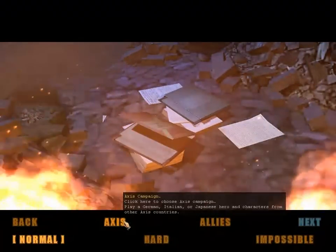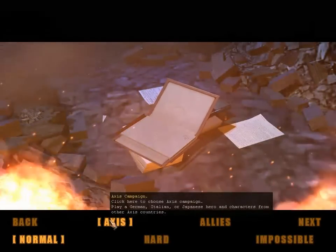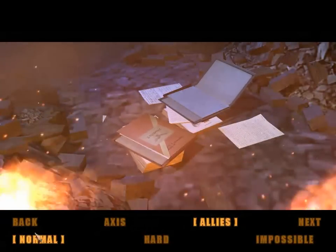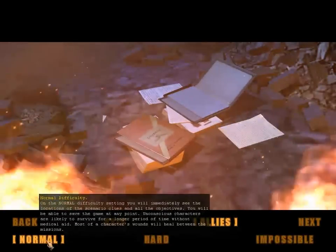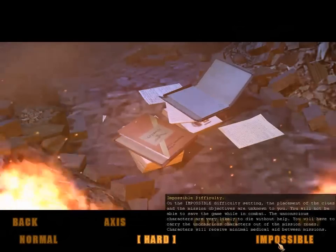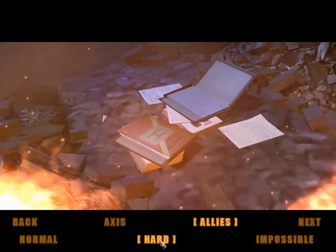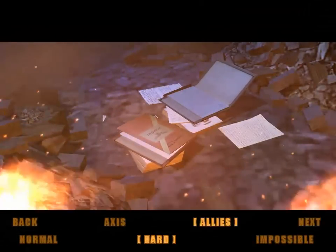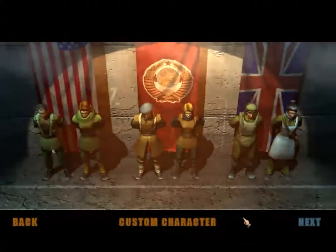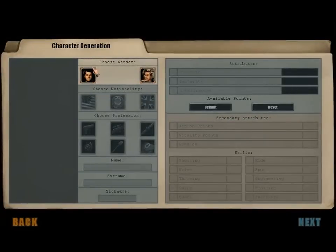So let's see where we're going. The axis — you can play as a German, Italian, or Japanese hero — but no, we are playing the Allies because we want to be British. Anyway, normal setting... actually, screw it, we're playing on hard. I actually find hard to be slightly harder than impossible in some instances. Usually impossible would just decimate you, but the beginning tends to be a bit harder on hard. The end game on impossible — you take one step and you're dead. Anyway, as you can see we have a selection of characters here. We're gonna create our own character because we are epic.